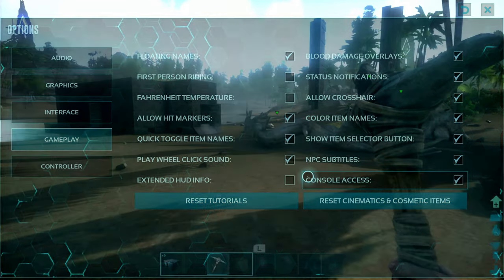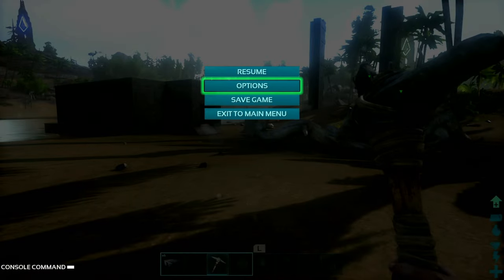Select it, press the B button, and now we have the console command — you can see it in the bottom left corner.